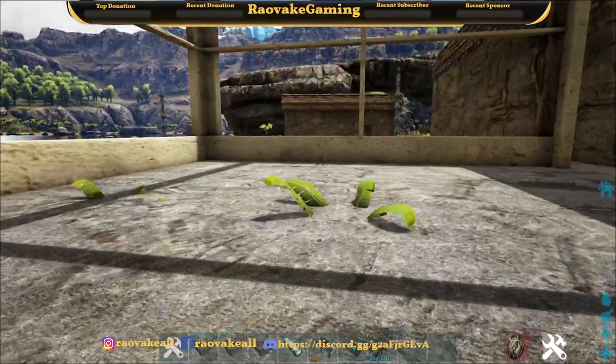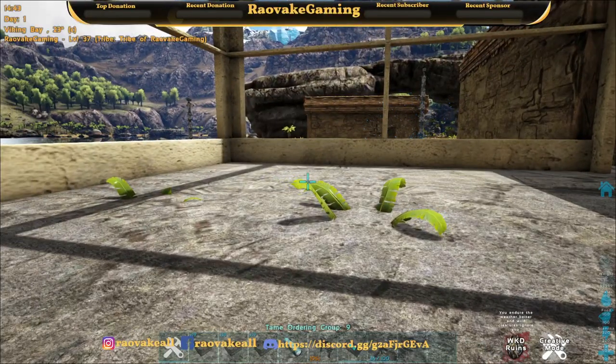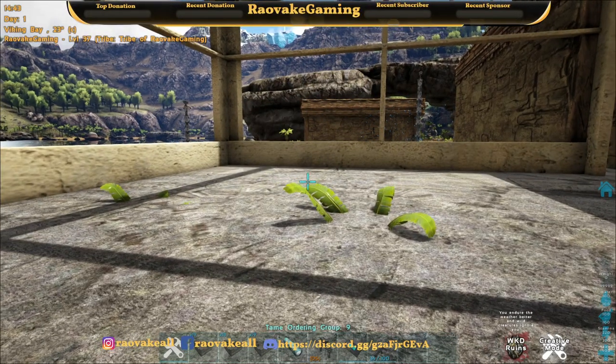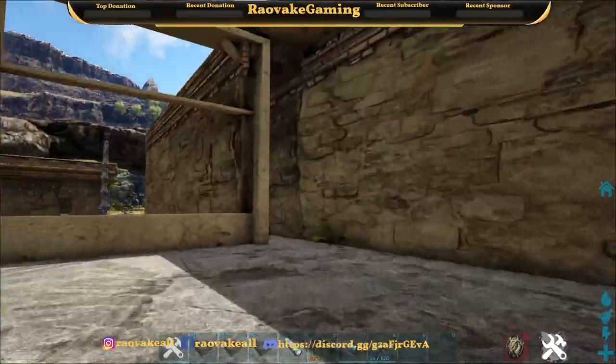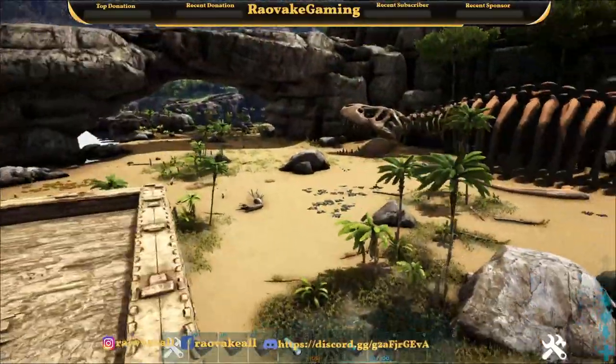On the inside, you will get a buff. If you look at the bottom right, it says you endure the weather better and wild creatures ignore you. So when you're inside the ruins, wild creatures won't come after you.